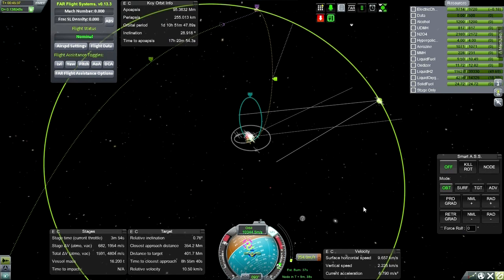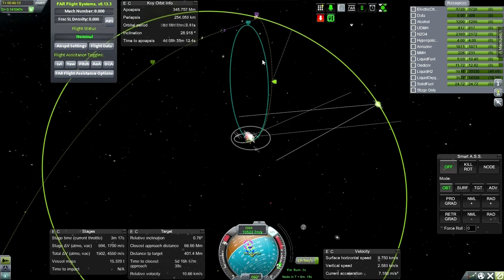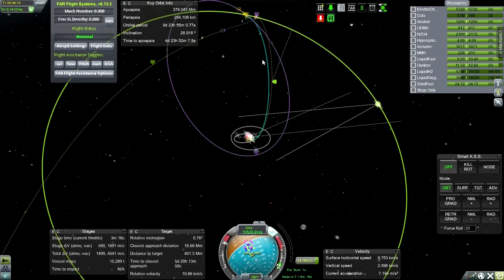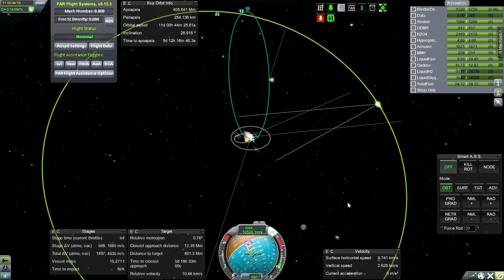Okay, we're getting close to the end of the burn. I've turned SmartASS off and SAS on so that SmartASS won't start randomly trying to follow the node as it wanders. The engine is on or off, so not much chance of any fine adjustments without using the RCS, which I would like to avoid as much as possible. Darn it — I went too far. Okay, we'd have to use RCS to turn around anyway, so SAS off, RCS on — back us up a bit. RCS, right, keep going.